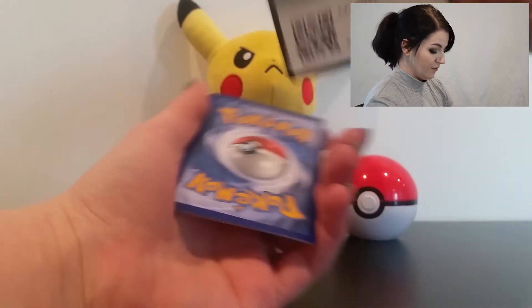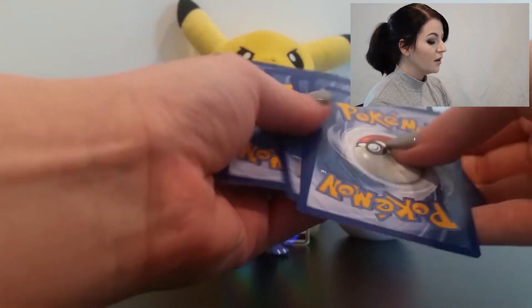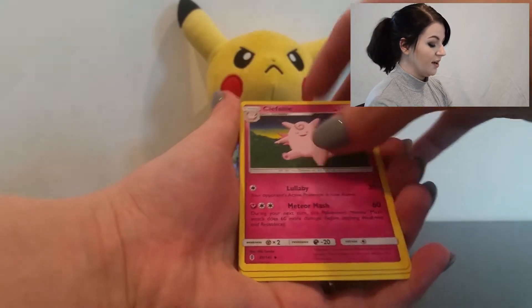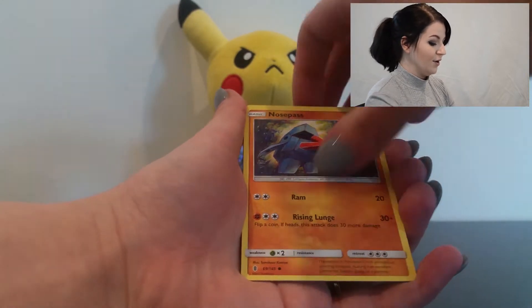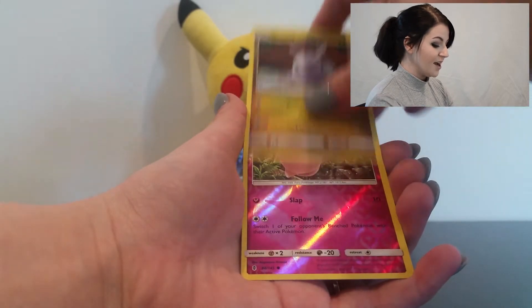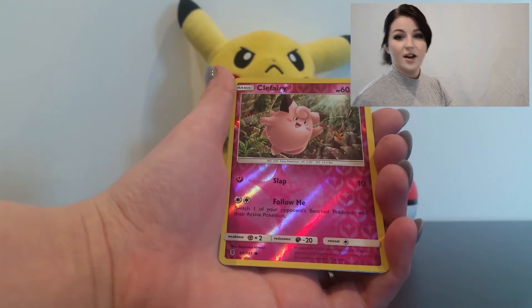Alright, next pack. Water energy, Clefable, Lampent, Machoke, Salazzle, Nosepass, Talonflame, another Goomy, Croconaw, Clefairy — oh, look how cute you are! Oh wait — there's something shiny!